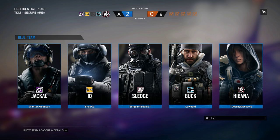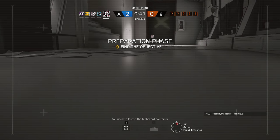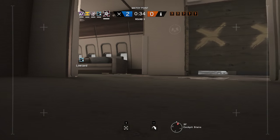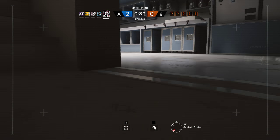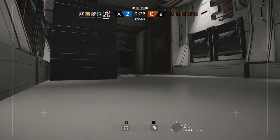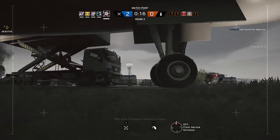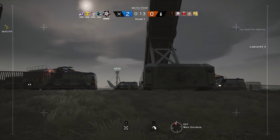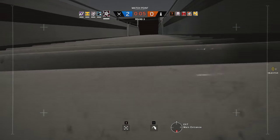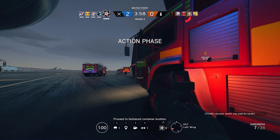One more shotgun kill. You need to locate the biohazard container. It's gotta be cargo. I think it's cargo. Yeah, someone just came down from cargo floor. Well done. Biohazard container located. Last one's approved. Ten seconds before insertion. Insertion in five seconds. Proceed to biohazard container location.